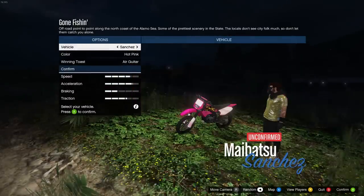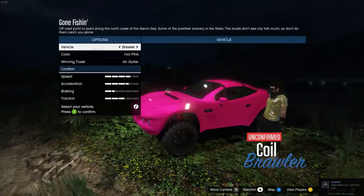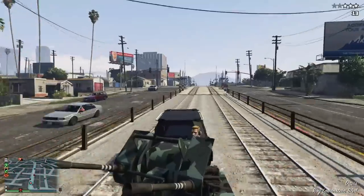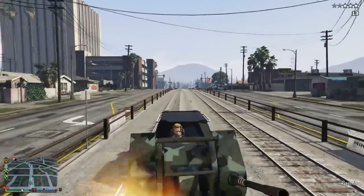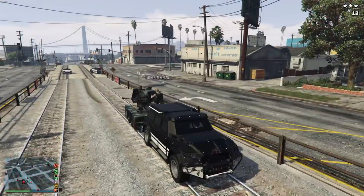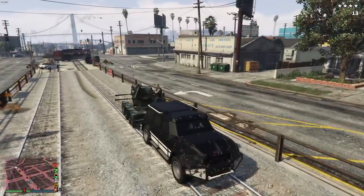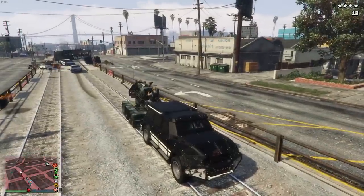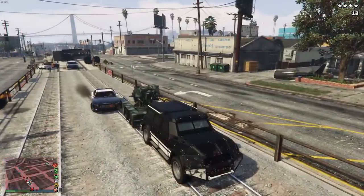It holds four people, which is another negative compared to the Insurgent Custom Pickup that holds nine. So if you have a large crew, the Insurgent is the way to go. But four people is normal — for a CEO group this car will be fine. Finally, the customization is fairly good with a lot of cool options, and it has way better customization than the Insurgent, which is definitely a plus.